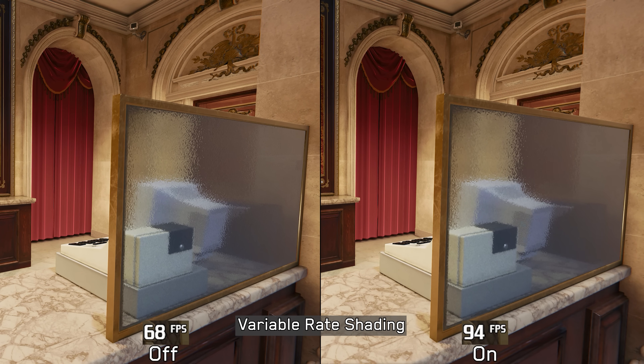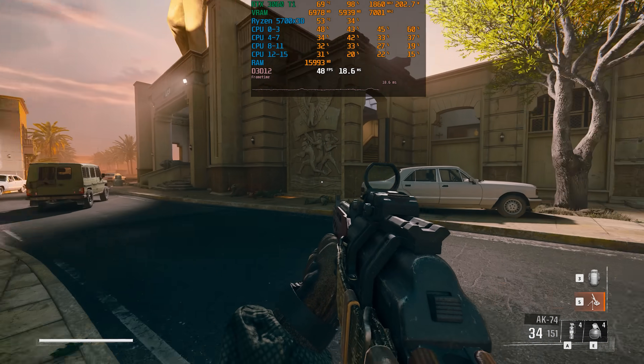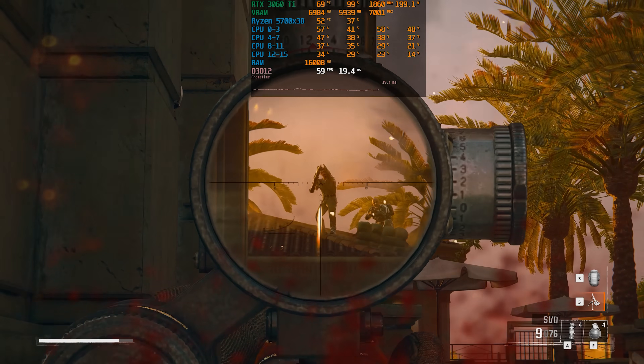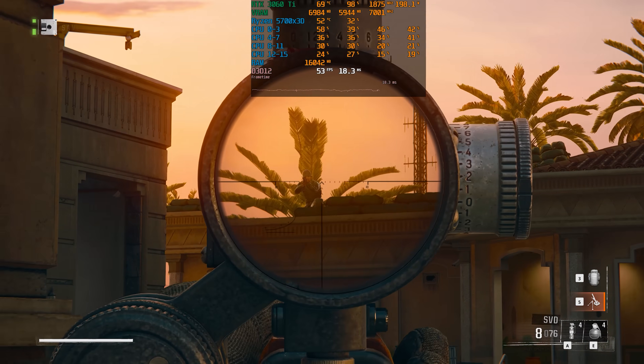Moving on to details and textures, starting with texture resolution — this setting adjusts the resolution of textures, and texture quality takes a big hit when going below normal. There is around a 4–5% performance cost when using normal or high. In terms of VRAM, testing the game with high textures at native 1440p on the 8GB RTX 3060 Ti runs smoothly on this mission with stable performance and no noticeable issues.